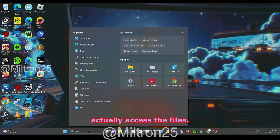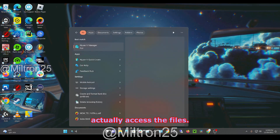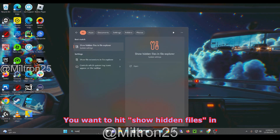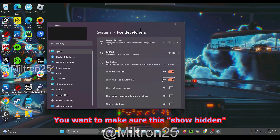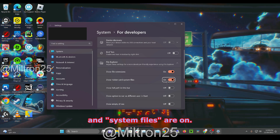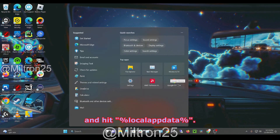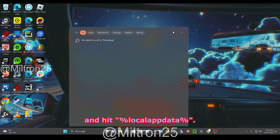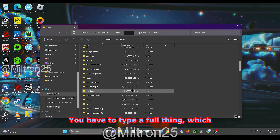Make sure you can actually access the file. You want to hit 'Show Hidden Files' and make sure that 'Show Hidden and System Files' is turned on. Then you want to go to the address bar and type in %localappdata% — you do have to type the full thing out.